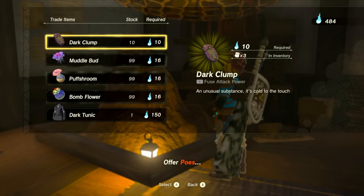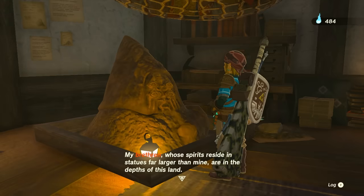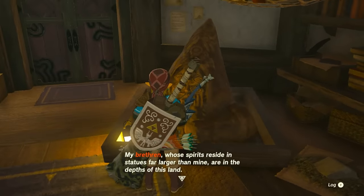The more underground statues you find, the more things that unlock on the Poe shop menu. The rock mentions its brethren underground — the more of them you find, the more options that open up.